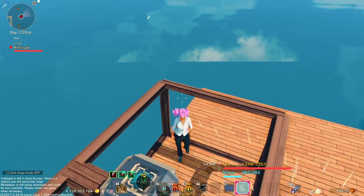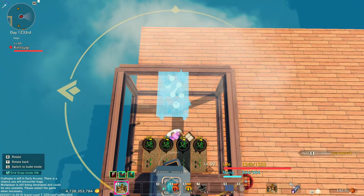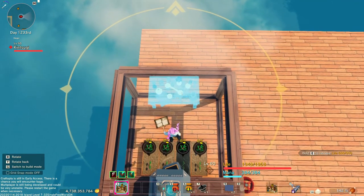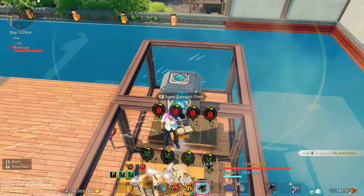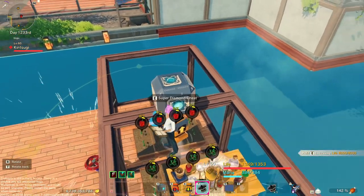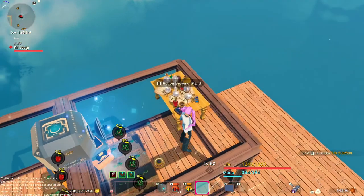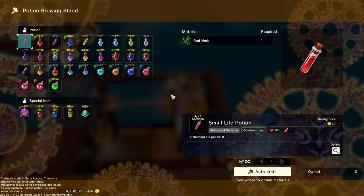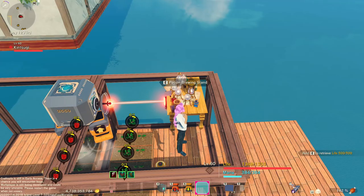Now we put the potion stand down and use a craft connector to connect it to the chest. We can set the potion brewing stand for hell potions, infinite, and auto craft.